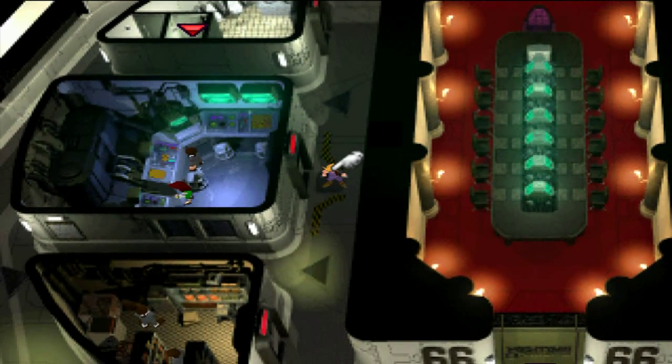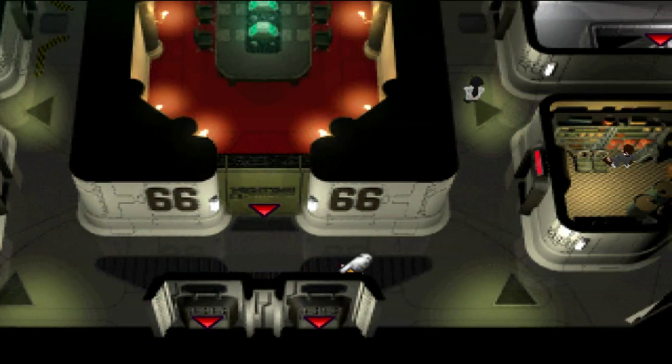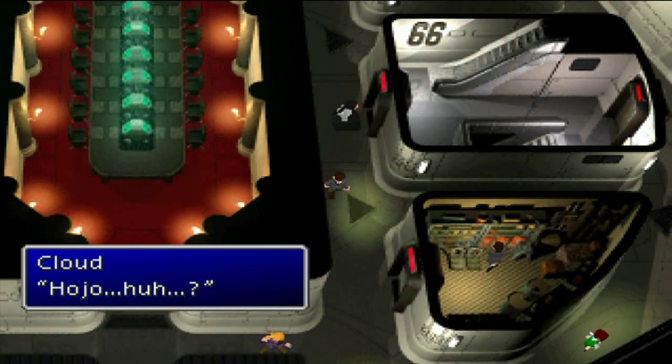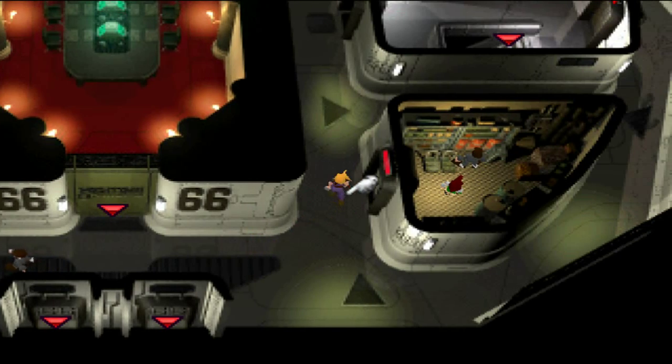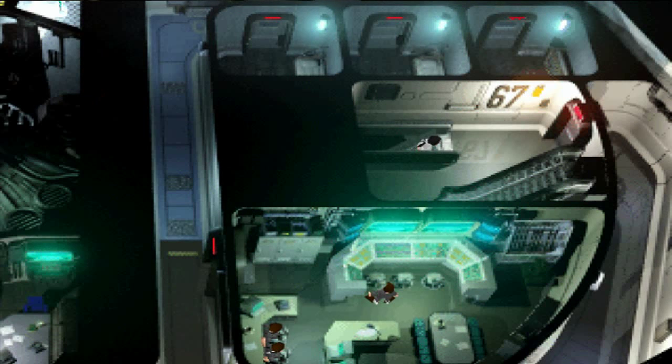Alright, so now where do we go? We go up a floor to the 67th floor. Do we have the keycards to go up there? Let's check. No — follow Hojo. That was a lucky guess. Isn't there a boss fight coming up? Yeah, but there are cutscenes and stuff before that. Follow him up. I don't remember this part of the game at all — he's going beast. Alright, we're on the 67th floor. This is the science research development wing.